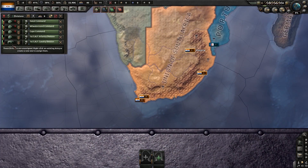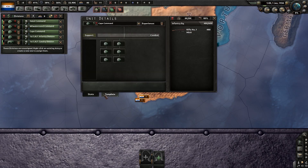We've got a cavalry division, one decent infantry division, and then some that are probably just garrison brigades.